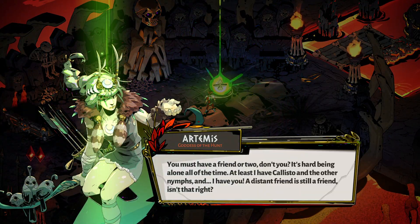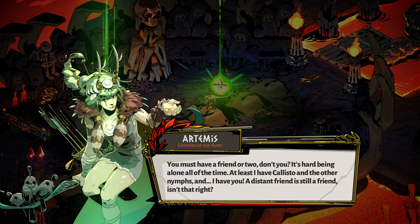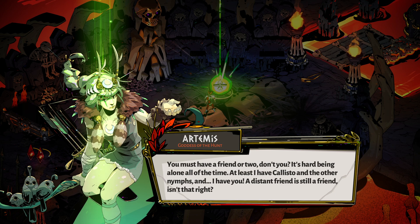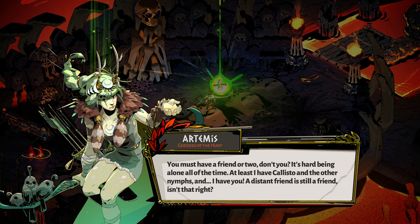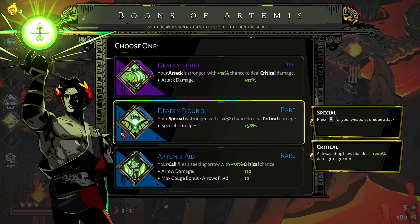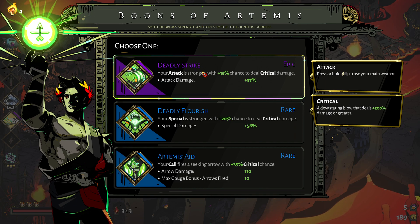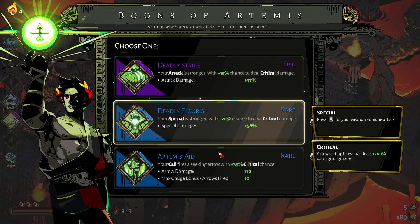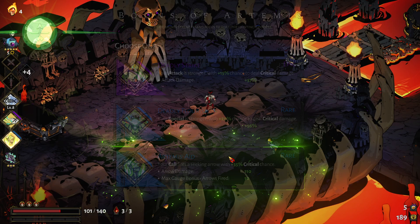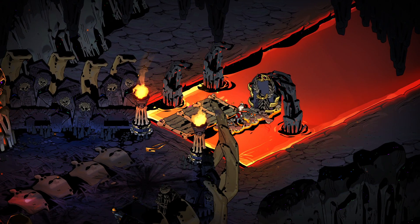You must have a friend or two, don't you? It's hard being alone all the time. At least I have Callisto and the other nymphs — and I have you! A distant friend is still a friend, isn't that right? Let's go with Artemis's Aid, since I feel like that's probably the one we're gonna use the most with her.